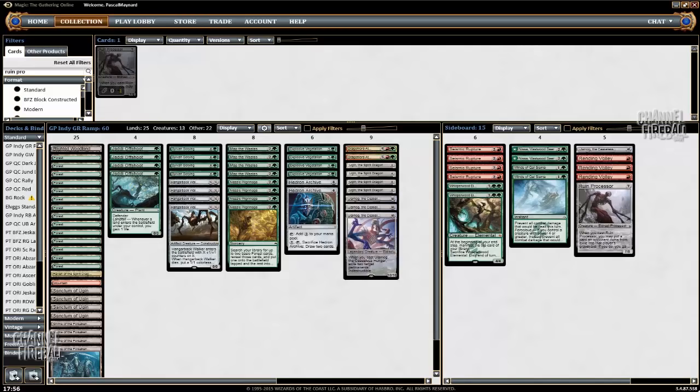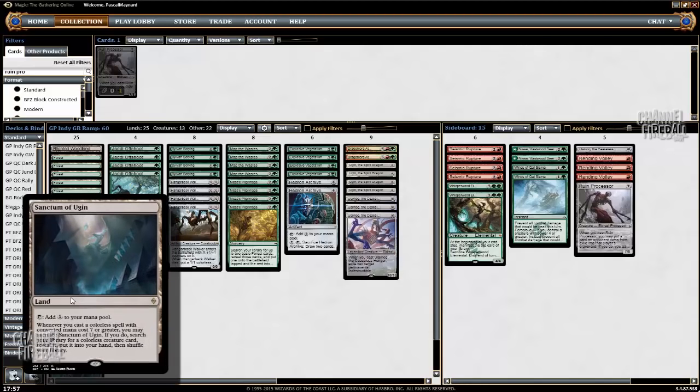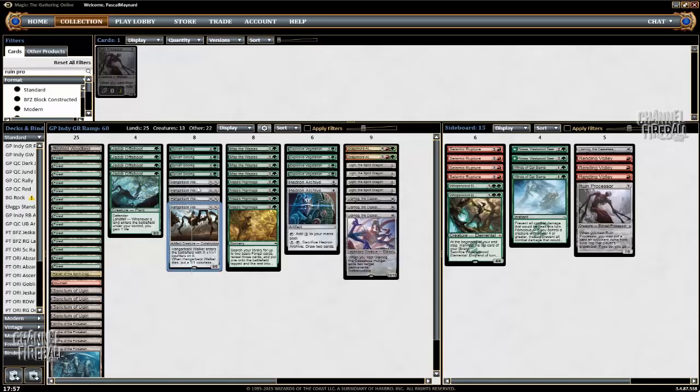And I really like how it's doing it. It's kind of powerful that they just keep chaining Ulamogs and Ugins using Sanctum of Ugin. So when you play a colorless spell with converted mana cost seven or greater, you can sacrifice the Sanctum and search your library for any colorless creature card. So it also works with Ugin. When you play Ugin for four, you can crack your Sanctum of Ugin.